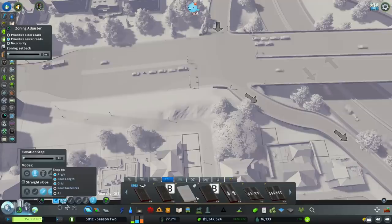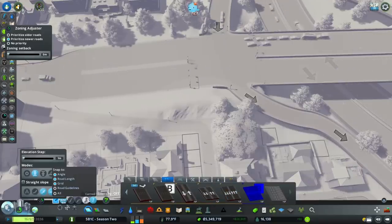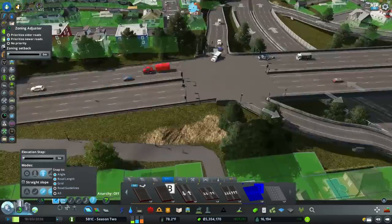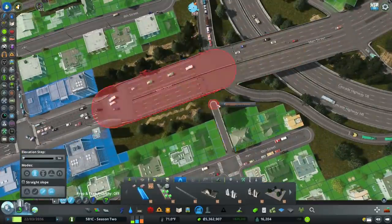I think I can add that in pretty easily if I just change this segment here, go to an elevated section. I'll use park paths to get across here.